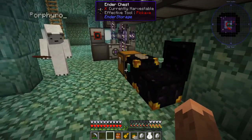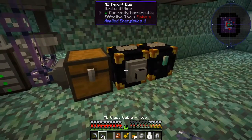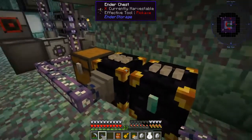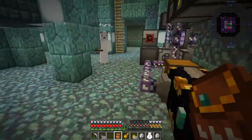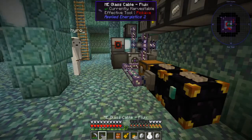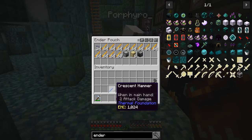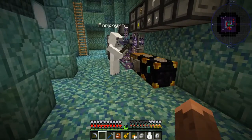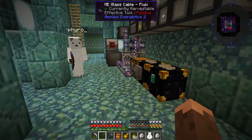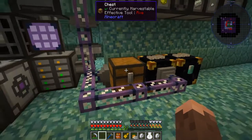So link your ender pouch to my ender chest — Smash Keys white white white — and now you can dump stuff into this thing and it'll go into our network, albeit very slowly for right now. Once we work on some speed things it'll go faster. It only costs a diamond to make your network untouchable.